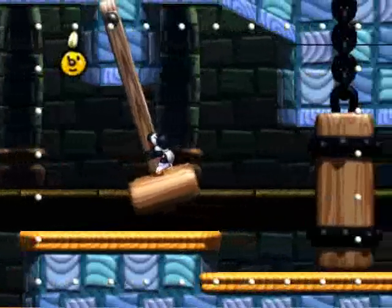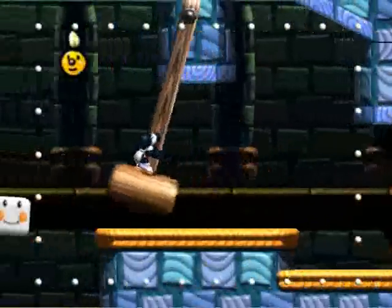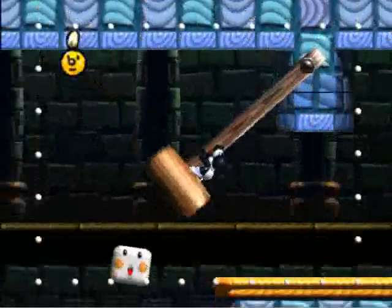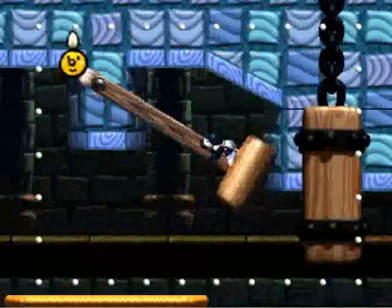We start out with one of these things. You jump on it and push left and right, alternating on the control stick to build up some momentum, and it'll open up that door over there. It only shows up twice in the entire castle, and one of the times we just skip over it, so it's not even really necessary at all.